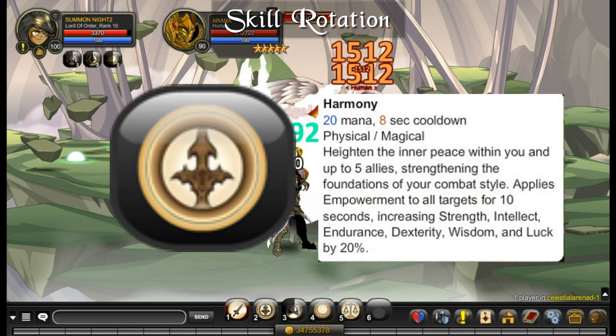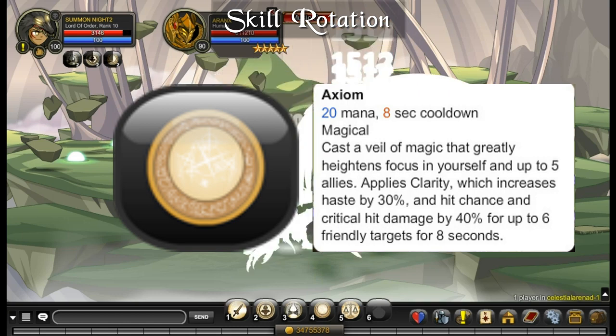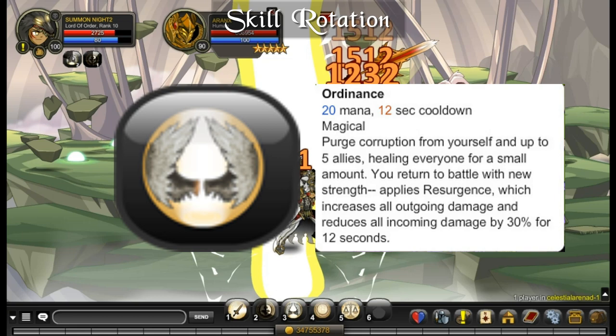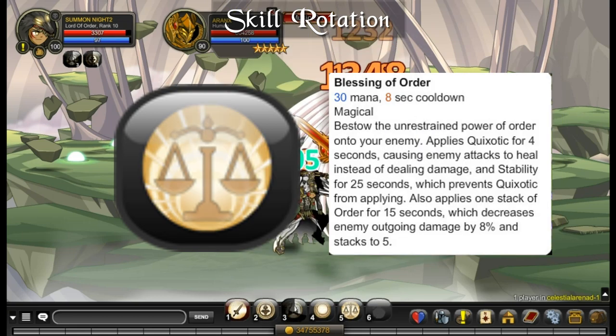Use skill 2 to increase stats, skill 4 to increase hit, haste, and critical damage, skill 3 for heal and reduce damage, and skill 5 for reducing enemy damage.